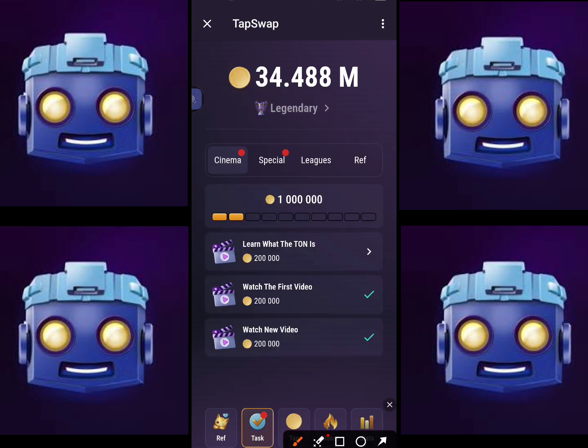In the task section you can see there's an option for the Cinema. They have created a new YouTube channel and on a daily basis they will upload a video and give you a code in that video. All you have to do is watch the video and enter the code over here.